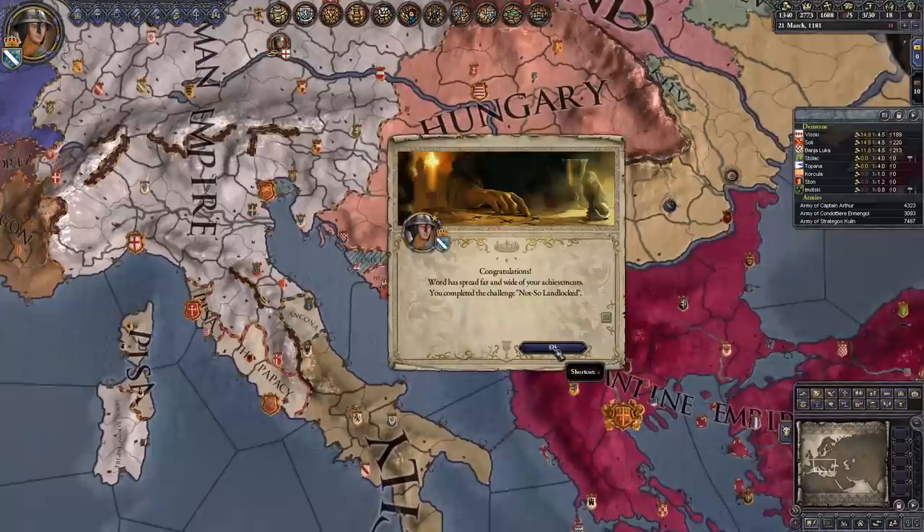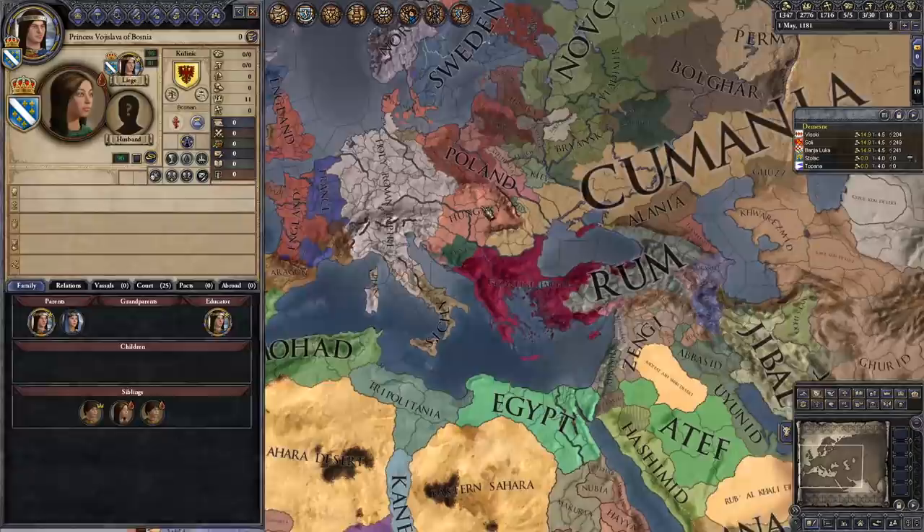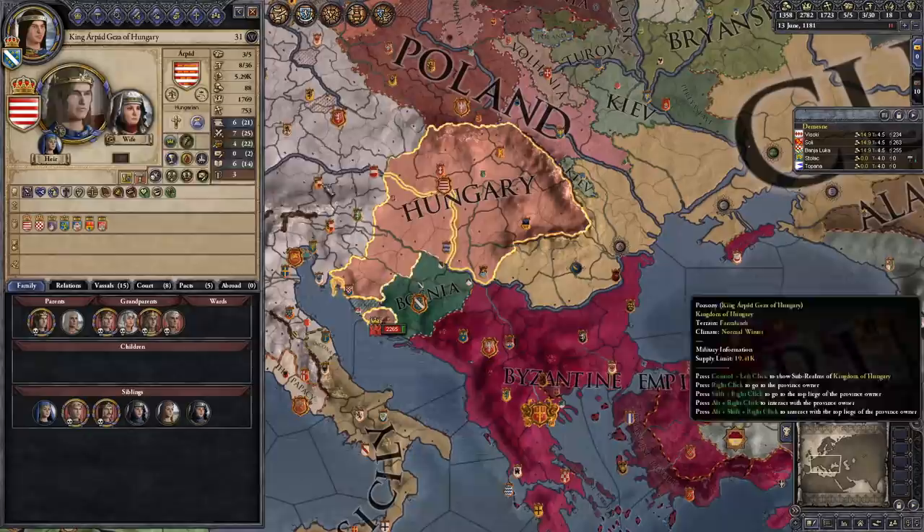Once you're independent, just make sure to keep a guard of maybe 3k mercenaries around so that nobody attacks you. Then it's time to wait, because you need 12 years as one ruler of successive peace without any interruption.